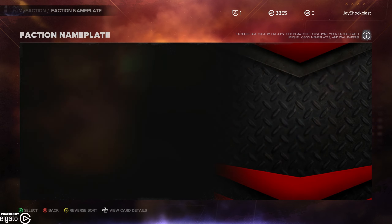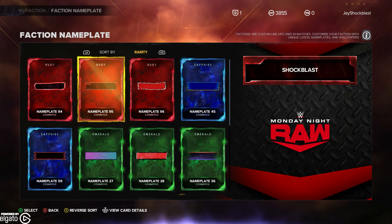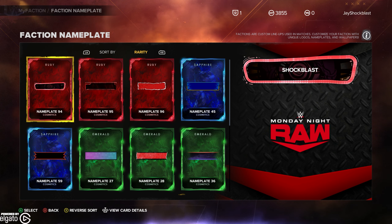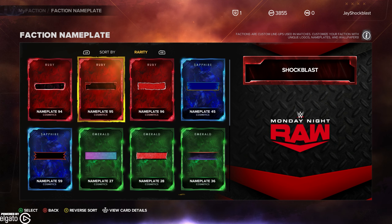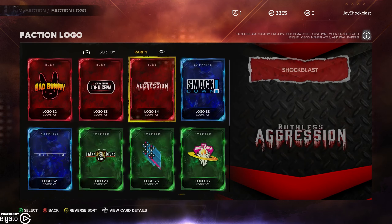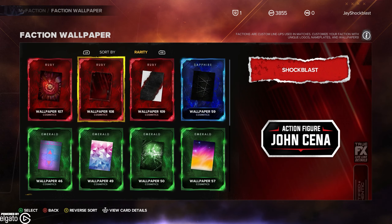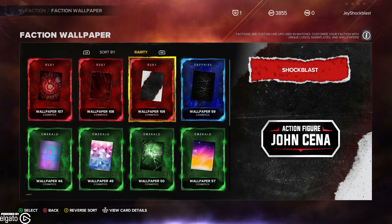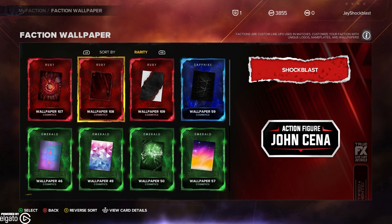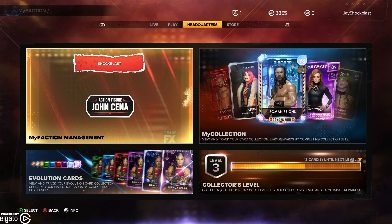We go to Customization — got some nameplates now. I don't know which one is my John Cena, I don't know which one is the Action Figure — I'll go with that, I guess. Faction Logo — we're going to go with Action Figure John Cena. Faction Wallpaper — kind of true effects. There we go, that's definitely the John Cena Action Figure Wallpaper. So there we go, we've got that all set. And now let's take him into a match.